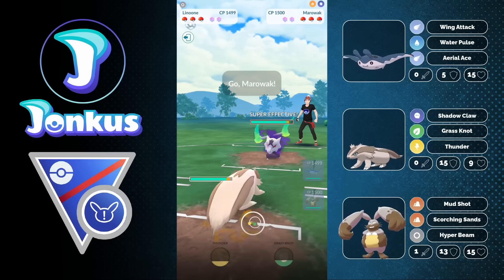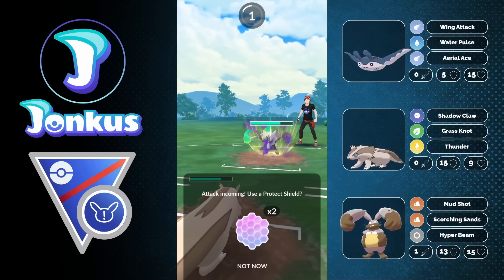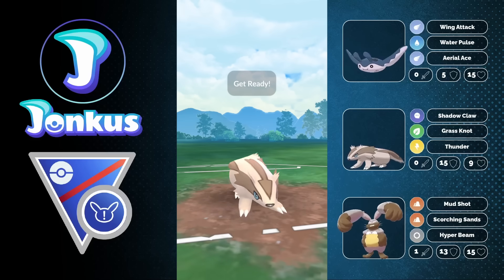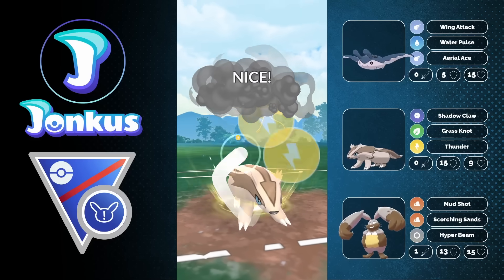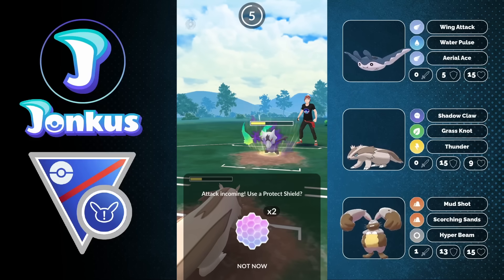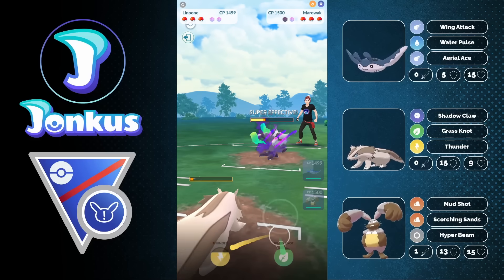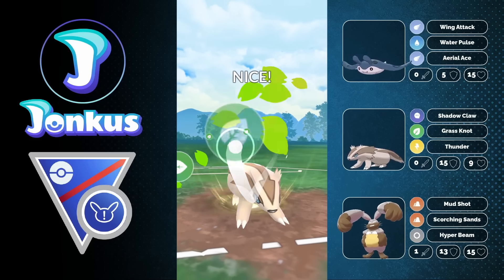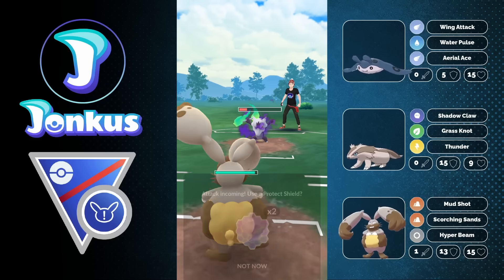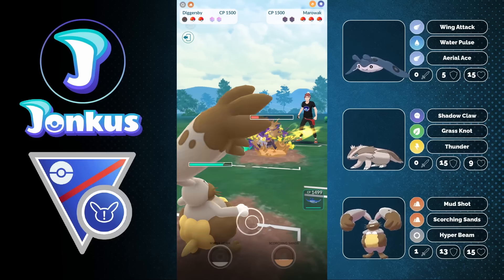Next battle — one of the best possible leads. I made a little mistake here though: I should not have gone into my Lainoon, I should have gone into my Diggersby against the opponent's Marowak. But our Lainoon lead is the hardest answer to a Mud Boy Pokémon basically, and with great Grass Knot coverage we're going to be able to bait out the Mud Boys. We go for another Grass Knot against the opponent to get a shield from them, and so we are two shields up. We go into Diggersby as they run Shadow Bone as the second charge move on Marowak.